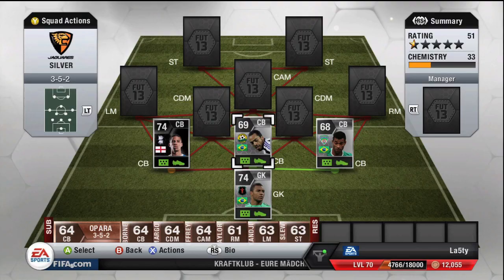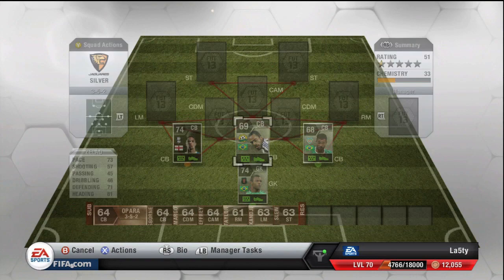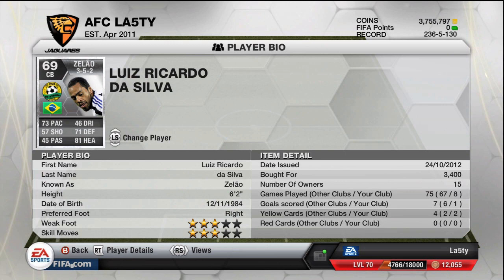That was Dida. Now the back line: our defense is Zillao in the middle, Antonio Ferreira on the right, and an in-form Curtis Davis on the left. With Zillao you get 73 pace, 71 defending, and 81 heading. He's six foot two with three-star skills and weak foot, and you'll pay 3,400 coins for him — an absolute tank.